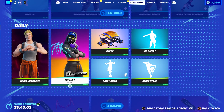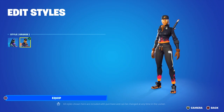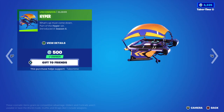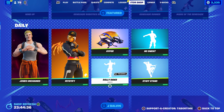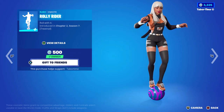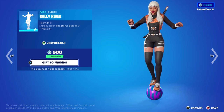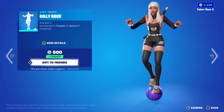Speaking of orange, Mystify has a secondary orange style that I really like — pretty cool. Hyper is back, this is a pretty rare glider from Chapter 1 Season 6. Rolly Rider — I can't remember this one. Wow, I don't remember this one; it's a traversal item I'm gonna have to equip and try out. It looks fun though. I can't say I've ever seen anyone do this one.